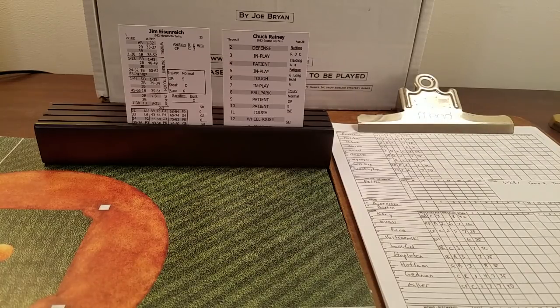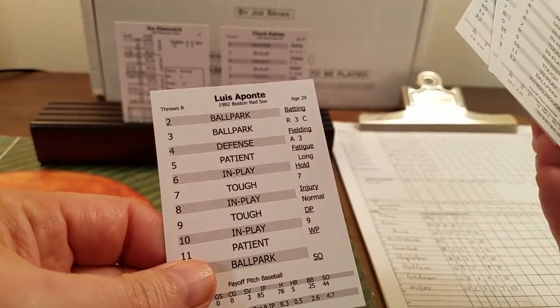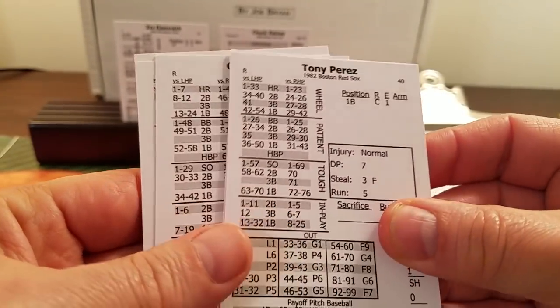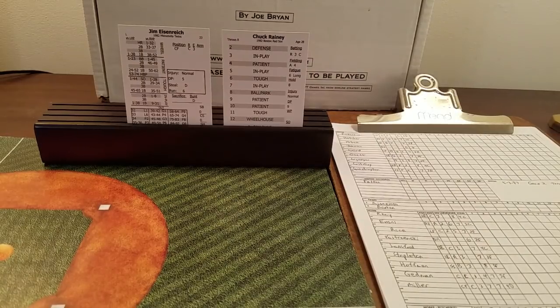The Red Sox bullpen has four pitchers available: Bob Stanley, Mark Clear, Tom Bergmeier, and Luis Aponte. For position players off the bench they have Wade Boggs, Tony Perez, Reed Nichols, backup catcher Gary Allenson, and Julio Valdez. Anyone not named is a starter and won't be pulled.